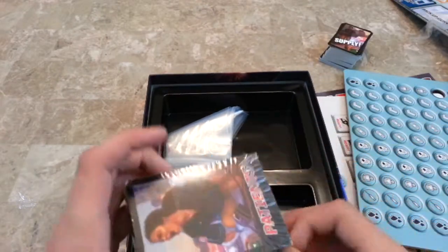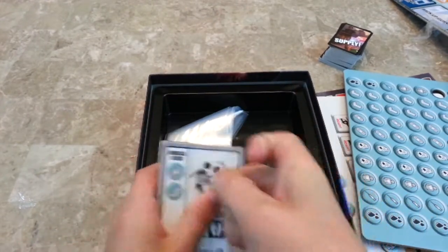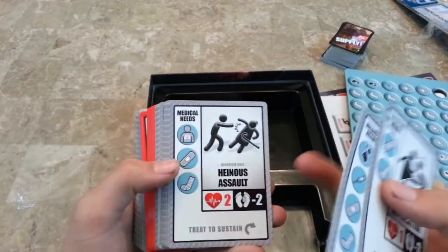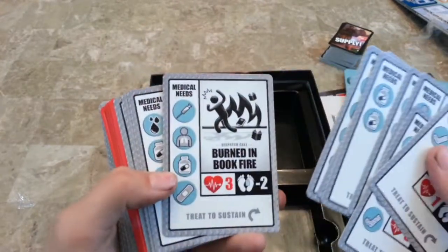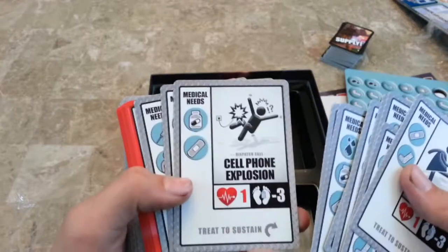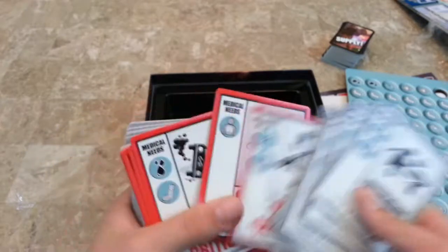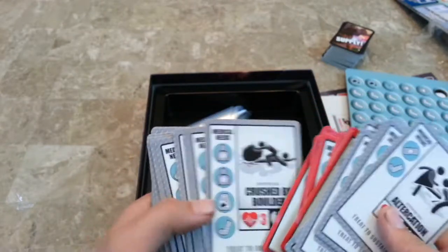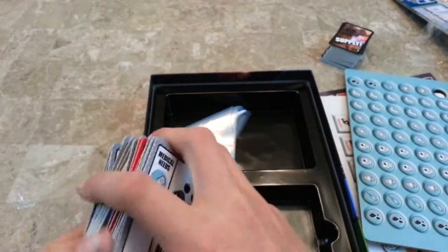Now we've got all of the patient cards, and these are really funny. They include injuries like pneumous assault, attacked by bully, stomped by bear, burned in book fire, struck by bus, cell phone explosion, climbing accident, collision, and archery accident. Critical ones include airline crash, drowning, ejected from car, electrocution, struck by lightning, crushed by folder, elevator malfunction, and volcanic eruption.